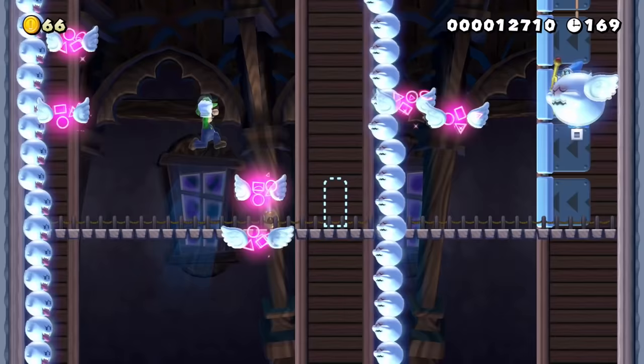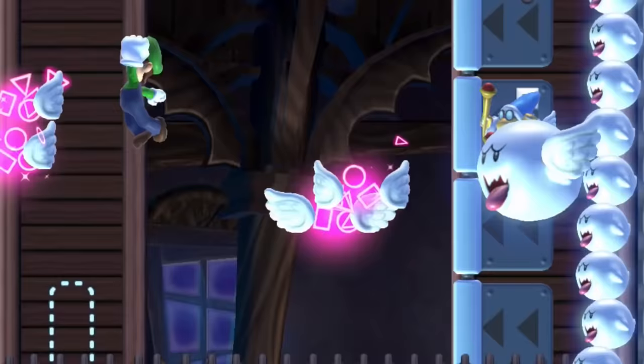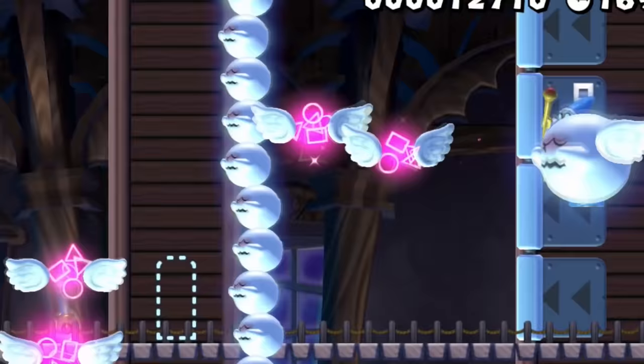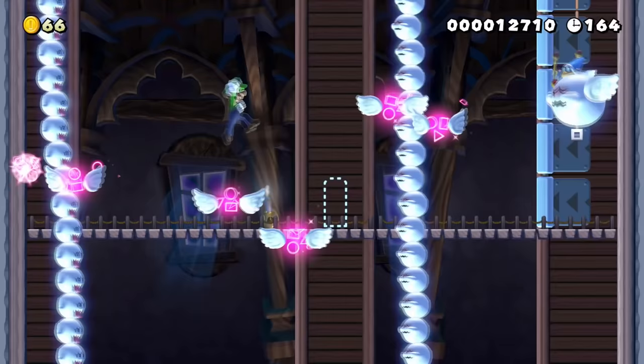Luigi hunts down the leader of the Boo Tops Guild and demands answers. He falls right in between two extremely tall Boo Tops stacks that act as wailing walls to keep Luigi away from their boss. The guild leader launches magical geometry to attack Luigi while he patiently dodges and waits for a chance to escape. After wearing down the leader, a P-door appears and Luigi departs from the room unharmed.